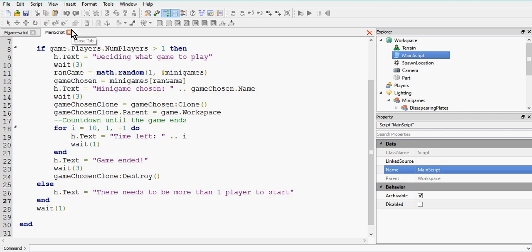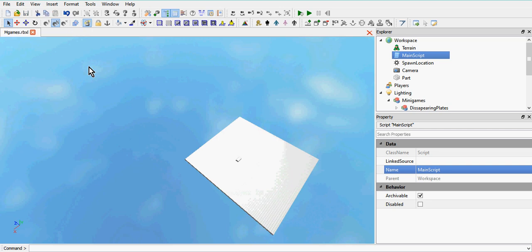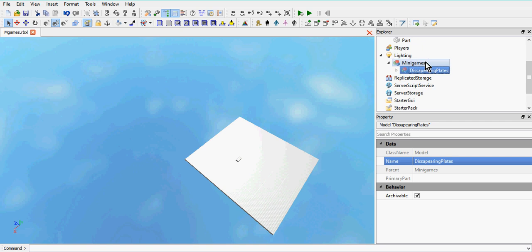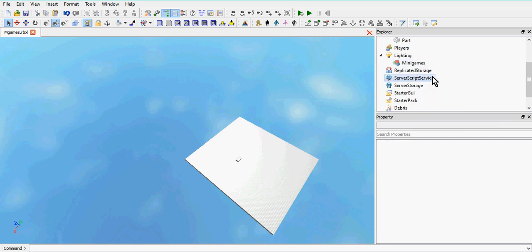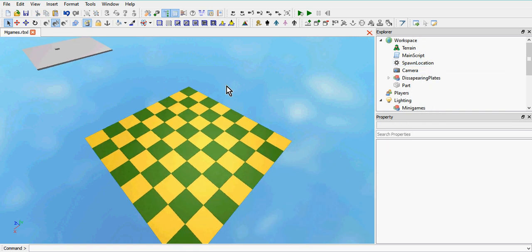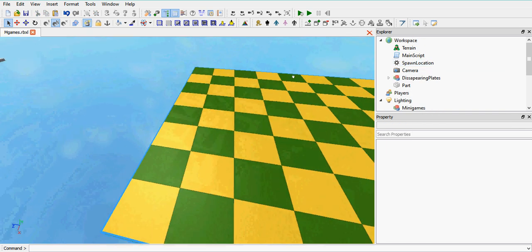To teleport everyone to the game, we're going to need some spawns on the actual map itself. So let's start doing that. In order to do that, we need to cut the disappearing plate minigame from the minigames model and paste it into the workspace.